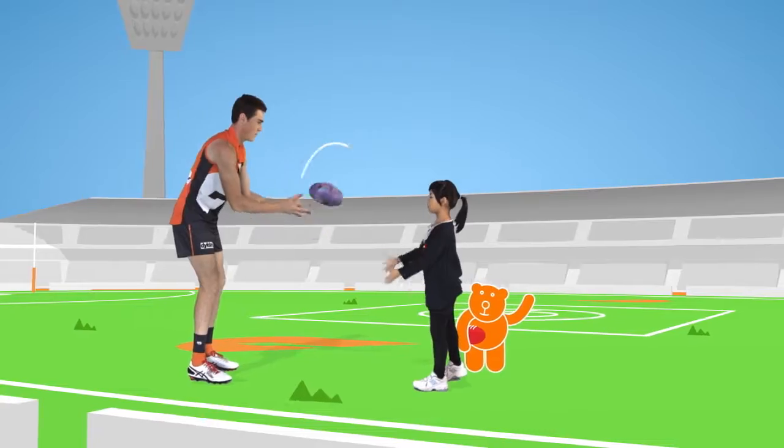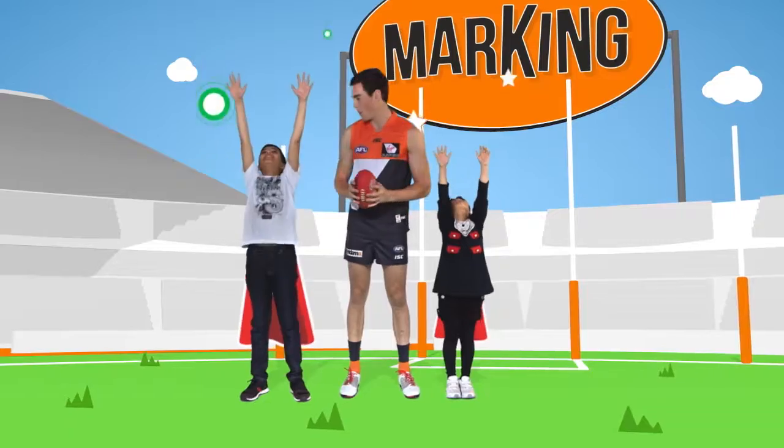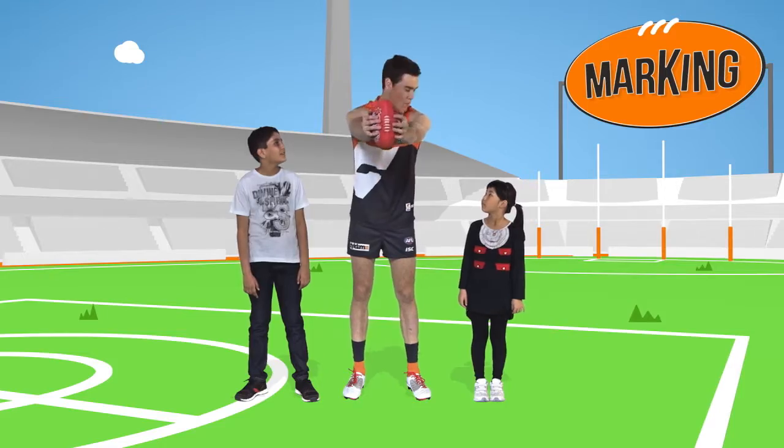There are three types of marks: the chest mark, or the teddy bear mark; the overhead mark, or the superman mark; and the out in front mark, or the zombie mark.